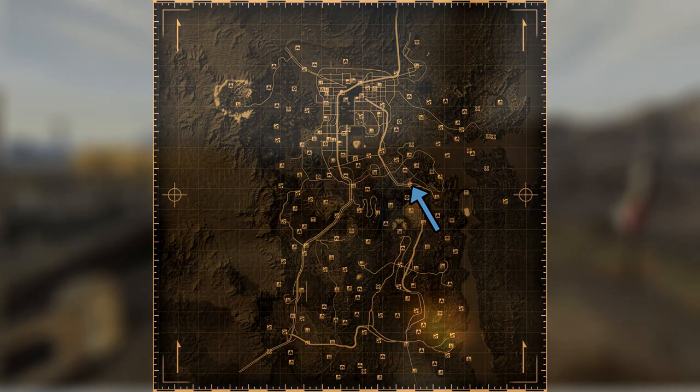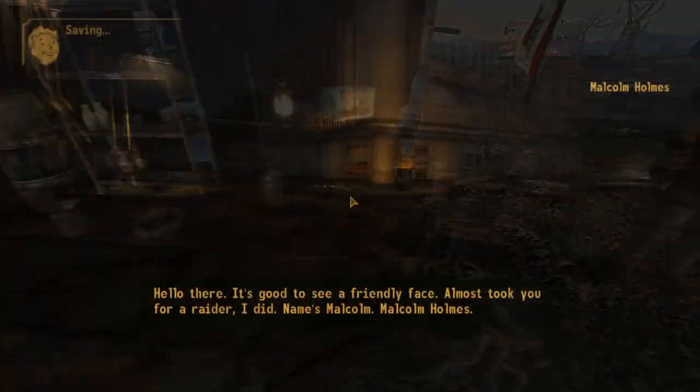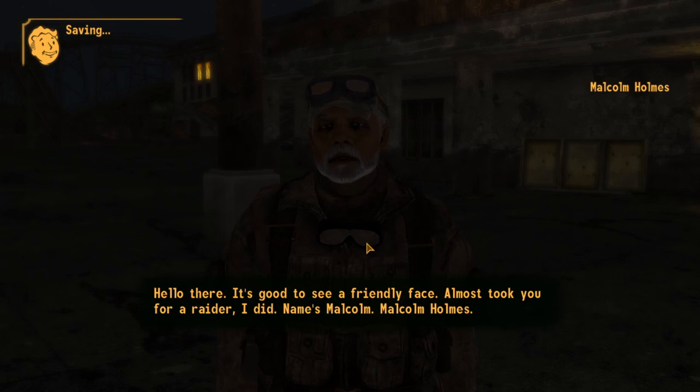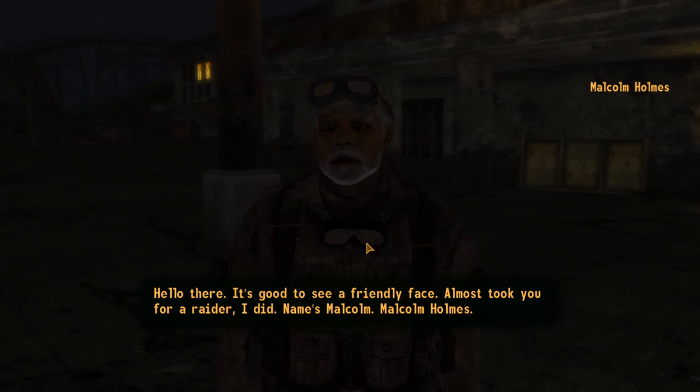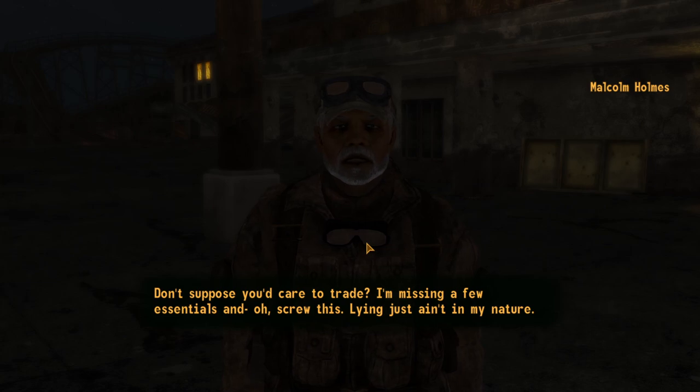First up is the 188 Trading Post. Head to the wooden bar counter and next to a bottle and a lantern will be the cap. After collecting your first star bottle cap, after a few in-game hours you will meet Malcolm Holmes who will track down the player no matter where they are. He will warn the player about collecting them, however if the player kills Malcolm and loots his corpse, he will have 6 star bottle caps on his inventory.